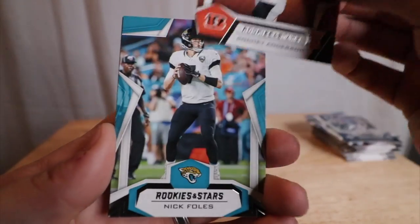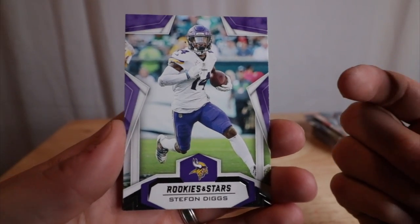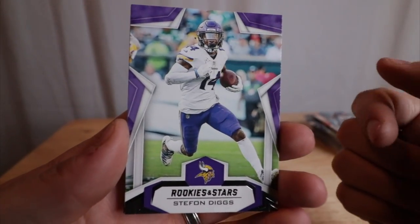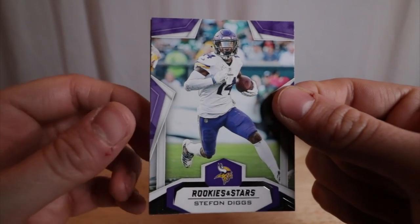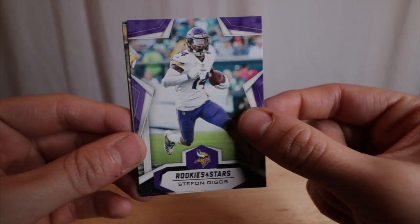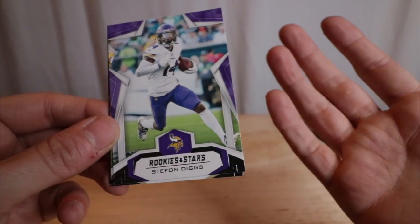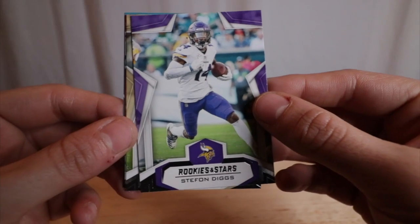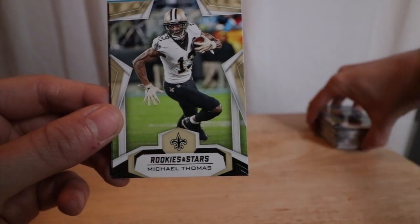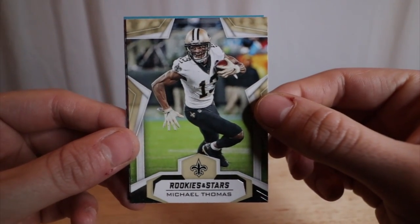Rodney Anderson rookie, Nick Foles, Stefan Diggs. Literally just like 10 minutes ago found out that he got traded to the Buffalo Bills. I think it's good for both teams — they get a nice receiver, hopefully help Josh Allen out because he's not great, and the Vikes get a bunch of picks. This year's draft class has a lot of pretty good receivers, so hopefully they'll pick up another one.